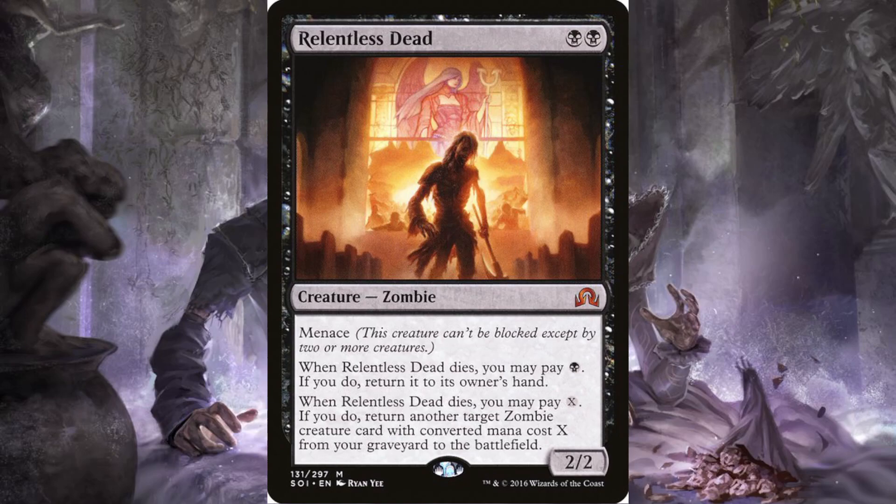Relentless Dead: two black, it's a two-two zombie — and this creature is expensive. It's a good zombie card but super expensive. When Relentless Dead dies, you may pay a black; if you do, return it to its owner's hand. When Relentless Dead dies, you may also pay X; if you do, return another target zombie creature card with converted mana cost X or less from your graveyard to the battlefield.